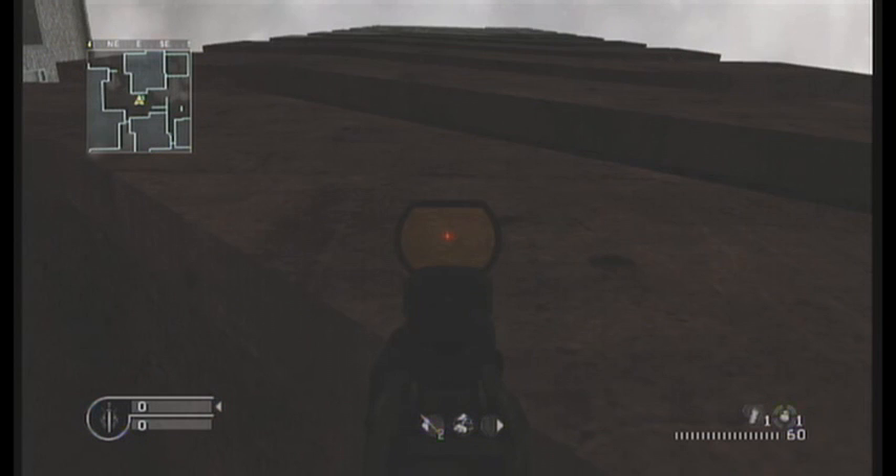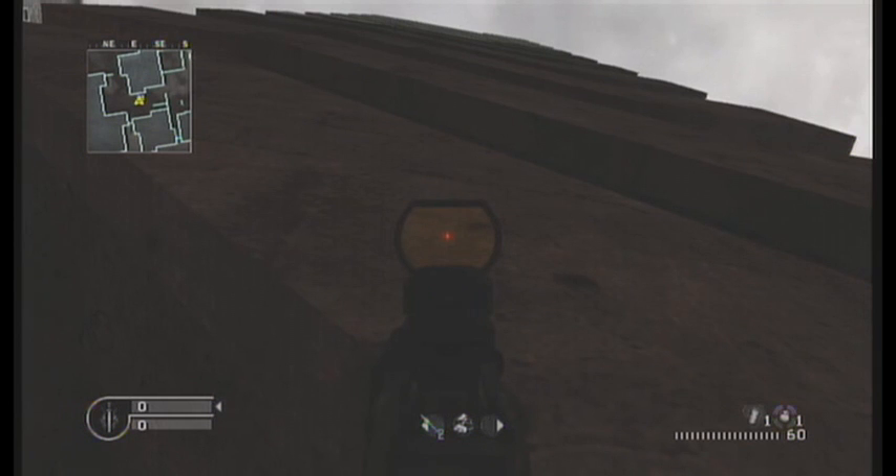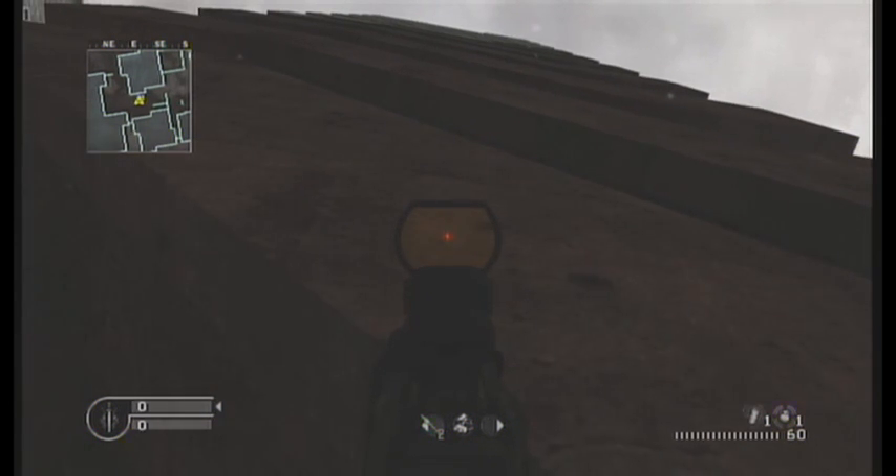Then you're gonna go into crouch and you're not gonna move forward or backwards at all — don't touch your left analog stick at all. You're gonna look to the right about right there, then move to the left and only left. Don't move forward, don't move backwards. Keep moving to the left until you can't stand up anymore. Right here I cannot stand up — pressing the B button, I can't stand up.